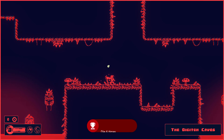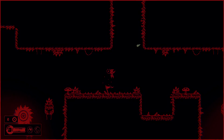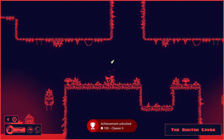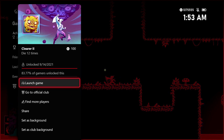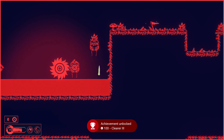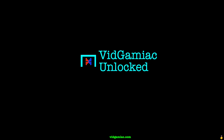You should get your first achievement of the set for 50 gamer score after you get six deaths. Then keep going until you get to 12 and you should get the next achievement of the set for 100 gamer score. And then finally for getting to 24, which should take about three to three and a half minutes or so, you should get that last one for another 100 gamer score, and that's all there is to it.